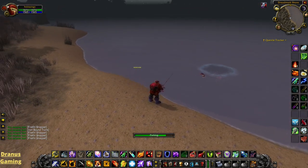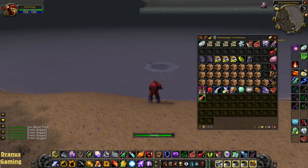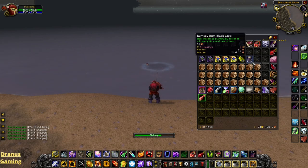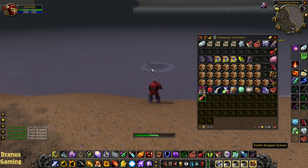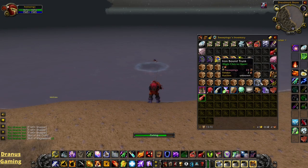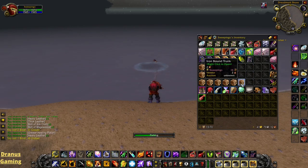And the pools respawn very quickly. We can also find the floating wreckage pool here again. The floating wreckage pool will drop the ironbound trunks, along with the Rumsey Rum Black Label and some stranglekelp. So this is a really good spot if you need to make some money, because all of the ironbound trunks here will contain good materials you can sell on the auction house or get some good recipes.